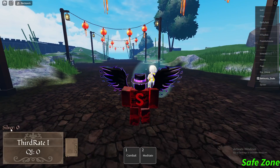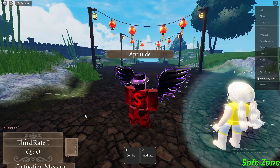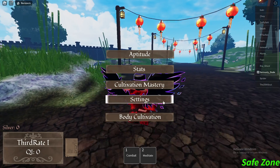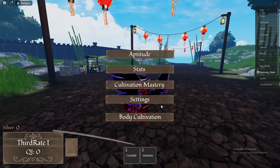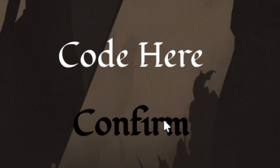To redeem codes in this game, go to the bottom of your screen where it shows your silver and stuff, and click on the menu button. Once you're on the menu, go down to Settings — second on the bottom. Then right there on the settings menu you'll see the code button at the bottom. I'll go ahead and zoom in so you guys can see these codes easier.